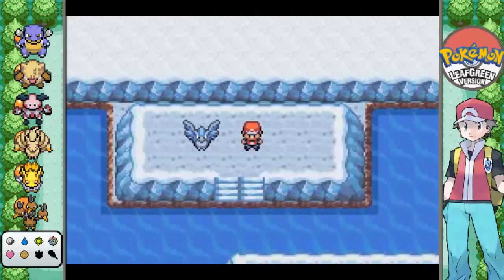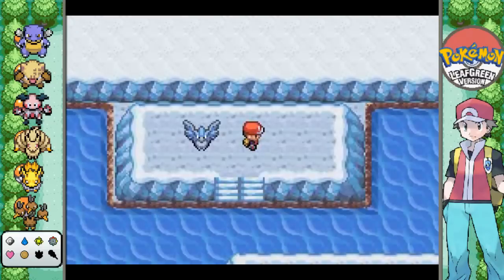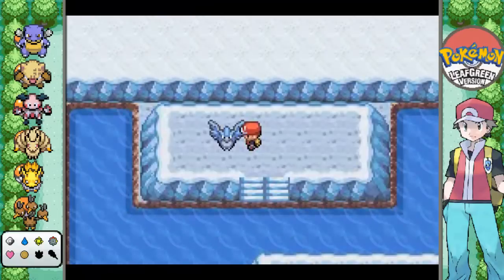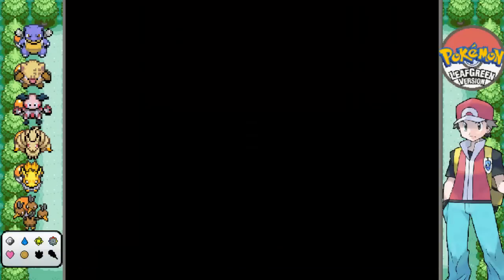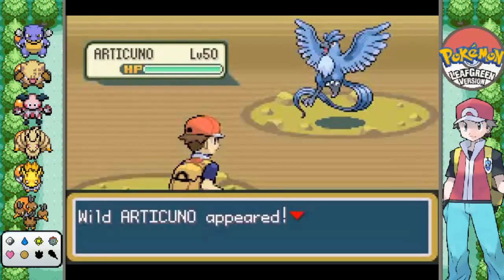So, when you're ready, I would highly suggest saving in front of it, which I'm going to do real quick. And once you're ready here, make sure you save the game so that if you screw up, you can always come back to this spot. But here he is! It's actually our first Legendary Pokemon, and he's pretty stationary. But let's talk to him. And it is the one and only Legendary Bird Pokemon, Articuno!